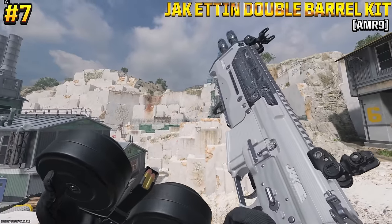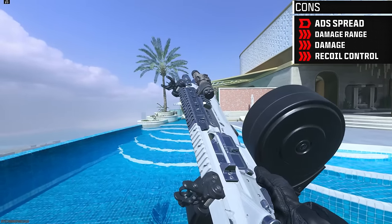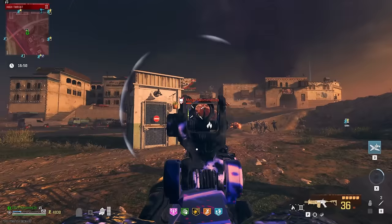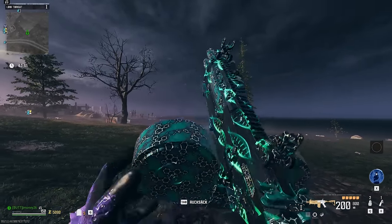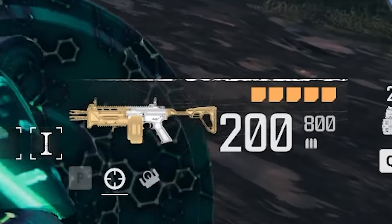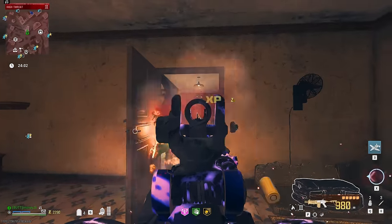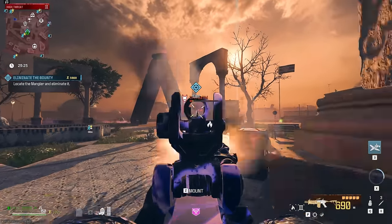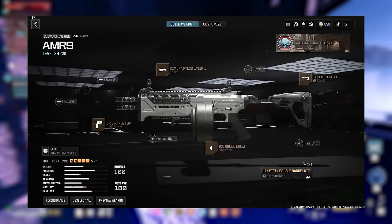At number 7, we have the Jack Etten double barrel kit for the AMR-9. This adds a second barrel to the SMG, and you don't have to be a mathematician to figure out it will double your bullet output. With the largest magazine equipped and after pack-a-punching, you'll have 200 rounds in the mag and 800 in reserve. With Mag of Holding, that's a thousand rounds at your disposal without needing to reload. The damage output with this SMG is pretty crazy — it had no problems dealing with anything tier 3 threw my way. And here's the build I recommend for the Jack Etten double barrel kit.